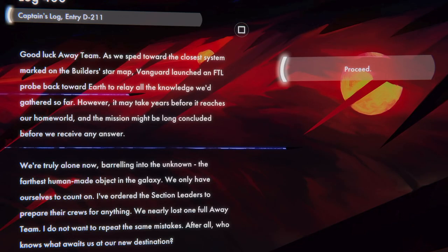Captain's Log, Entry D211: As we sped toward the closest system marked on the Builder's star map, Vanguard launched an FTL probe back toward Earth to relay all the knowledge gathered so far. However, it may take years before it reaches our homeland and the mission might be concluded before we receive an answer. We're truly alone now, barreling into the unknown — the farthest human-made object in the galaxy. I've ordered section leaders to prepare their crews for anything.